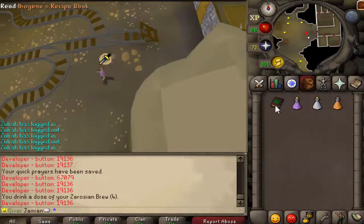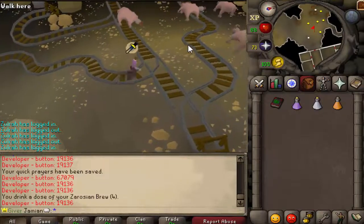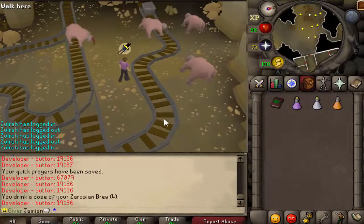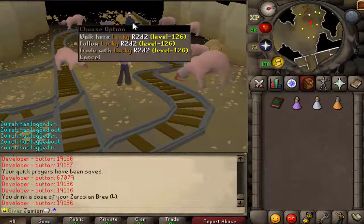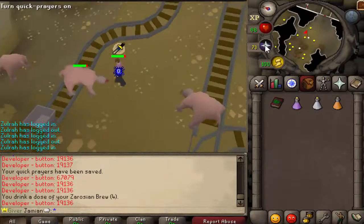Boom. So what the potion does is it slows your drain rate. And it does work in Ashes Dungeon or Rots — Rise of the Six. Rise of the Six is the other place that this affects, so it's a great item to have in this dungeon. It is essentially infinite prayer for a few minutes.